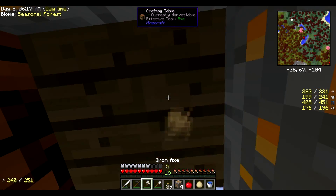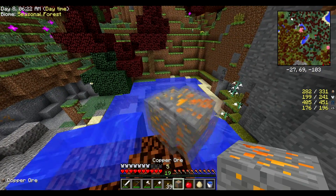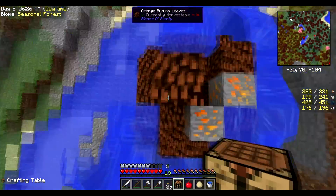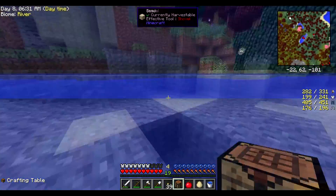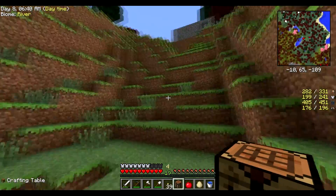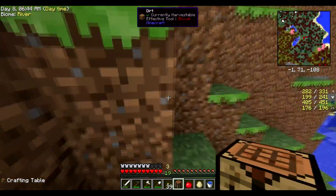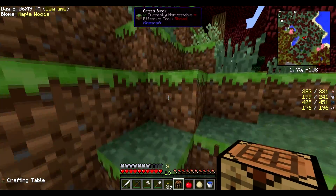All right guys, we're back — scared as hell but I think we're good. And there was a water creeper. I can actually see now, that's a good thing. There's a cave we'll check out in a minute. First we'll go up to see that dungeon sort of thing. That blood moon was creepy as hell.